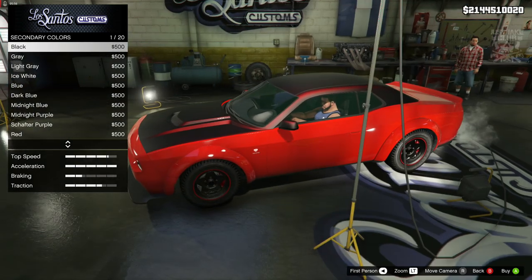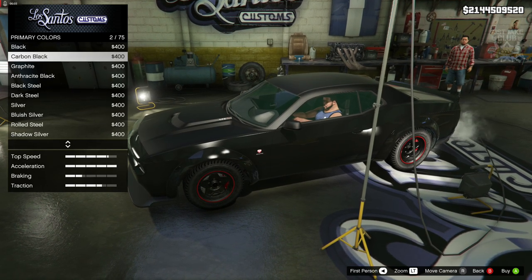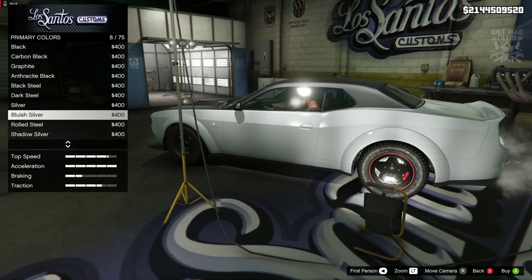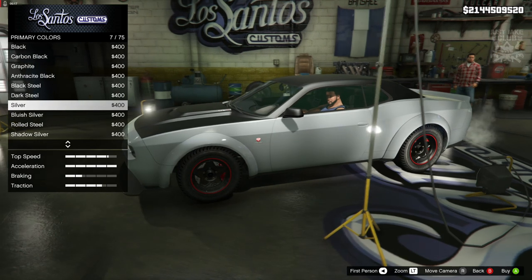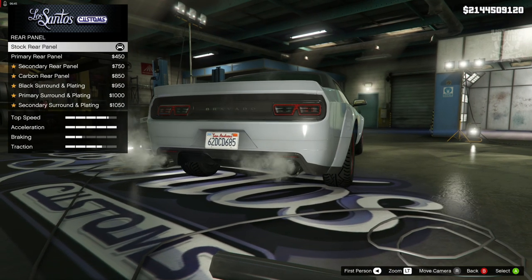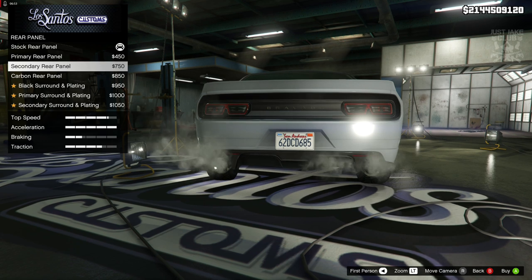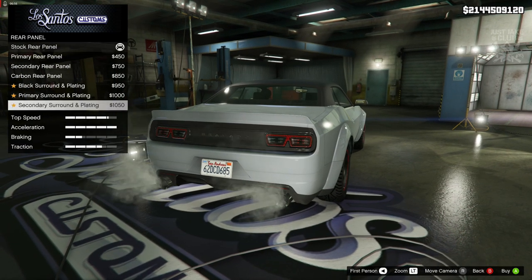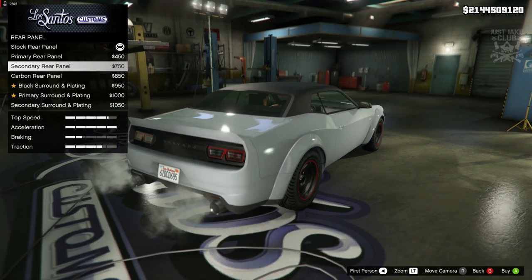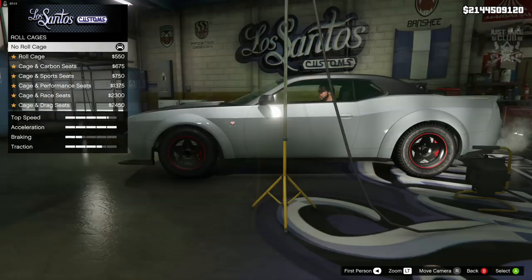We're going to go with matte grey for the secondary colour. For the primary colour we'll go classic because we don't want any pearl or shine on that matte colour - it's going to be a silver, quite a light silver. The bluish silver is a little bit too light, but the standard silver looks awesome so we'll go with that. Skipping back to the rear panel - the secondary colour option looks darker than what's on the roof, which is very odd, so we're just going to stay stock for the rear panel.